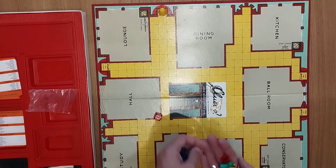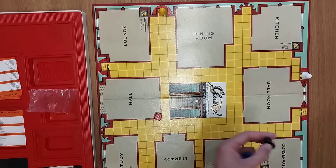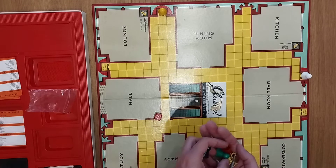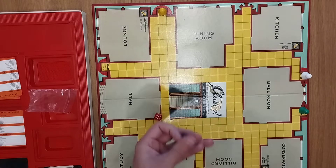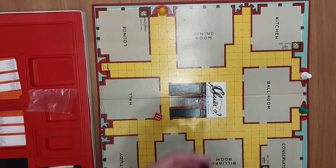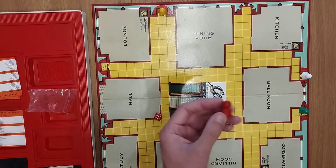Going around left to right: over here we have Mrs. White, Mrs. White being white, funny enough. We've also got Reverend Green over here. Over here we have Mrs. Peacock, so Peacock blue. Professor Plum — it does look like it's black but it's actually purple — and then red, Miss Scarlet.